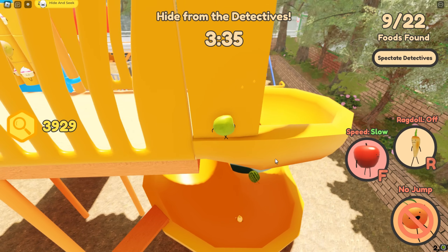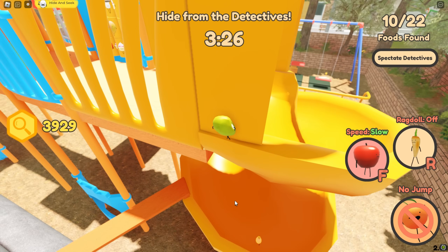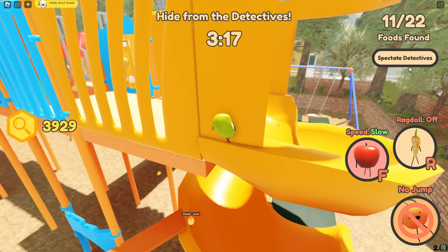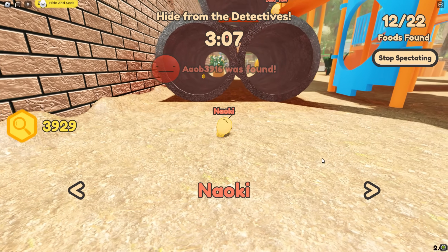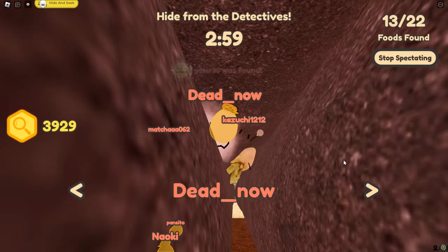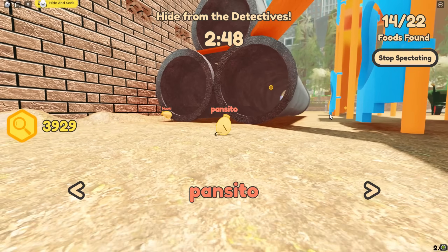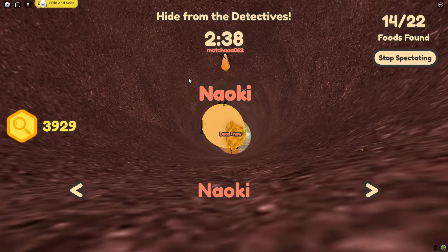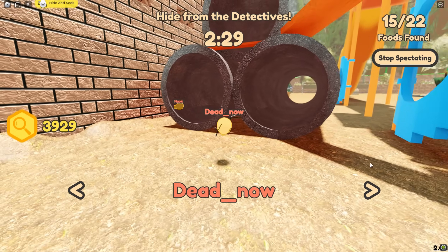That watermelon just fell all the way down from almost up here — pretty silly. There's an onion up here now and a leak just got caught. It looks like this apple is going to be caught — there he goes. Up here there's a dango, a white radish, and a carrot. The white radish and the dango have been caught. These two detectives work together to get the carrot — there he goes! That's now 15 out of 22 foods caught.